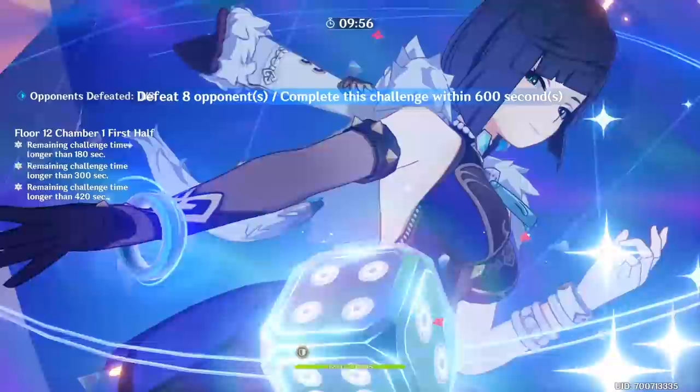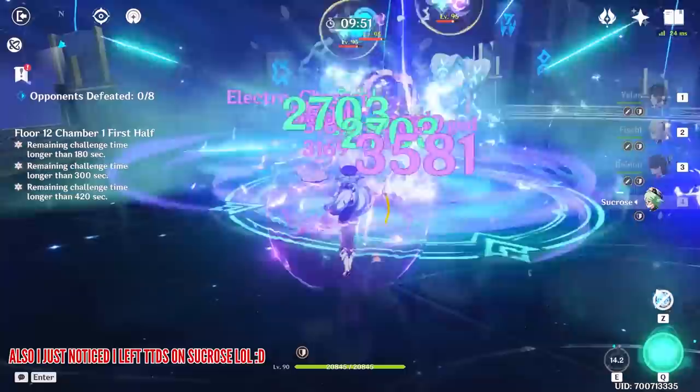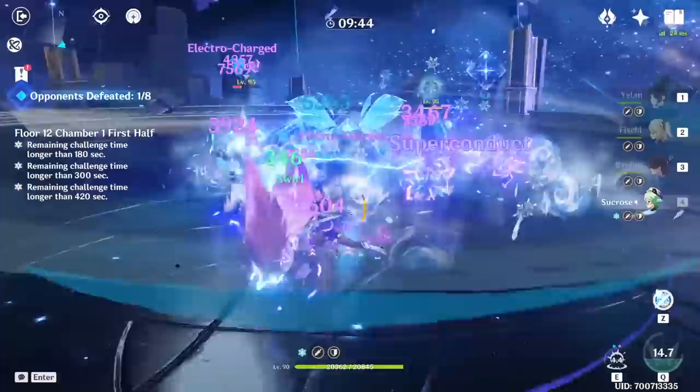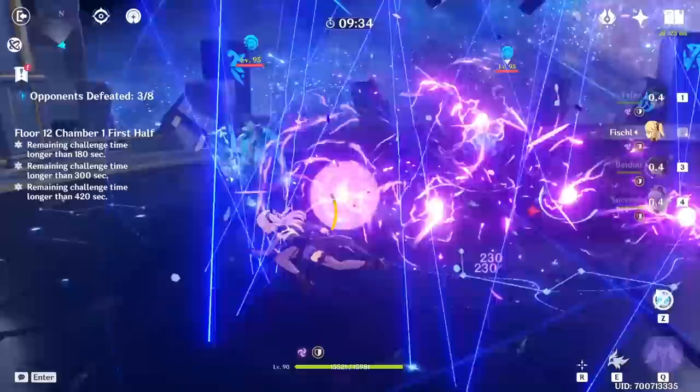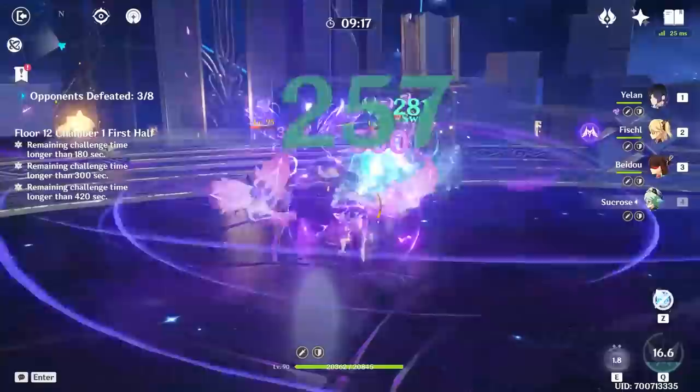Things actually start off really well. Yelan is in a classic Taser comp and the rotation is pretty simple: start with Yelan's skill, then burst so that while the burst animation is running she funnels the incoming energy particles to herself, then afterwards go to Fischl, then Beidou, and then have some fun with Sucrose. Once both Yelan's and Beidou's bursts run out, we switch back to Yelan and the second rotation starts. You'll notice she's missing some energy, but that's fine — just use the skill, get the particles, and start the burst.